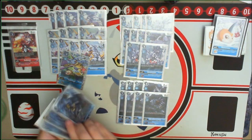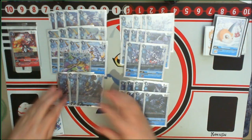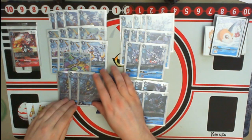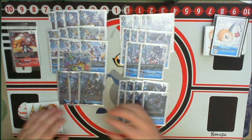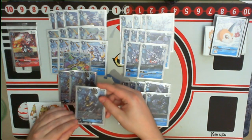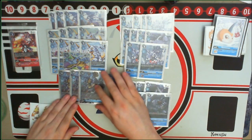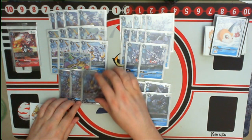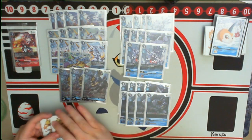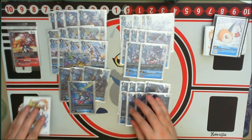For high levels, I ran three copies of MetalGarurumon X. It's kind of a win-more card or a sub-win condition, because with our level fives we can easily break five security. Ideally we're using MetalGarurumon X more as the defensive backbone and to add extra pressure — the bounce is pretty nice, the blocker ability is pretty nice, and we'll most likely have some protection. The ability to bounce the opponent's Digimon and unsuspend himself gives us lots of offensive and defensive plays, making him a very well-rounded card.